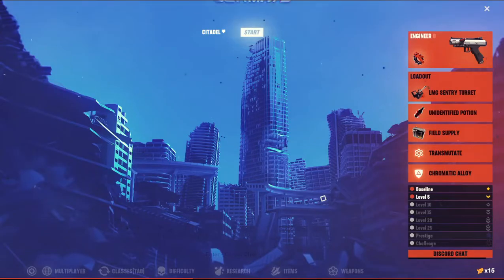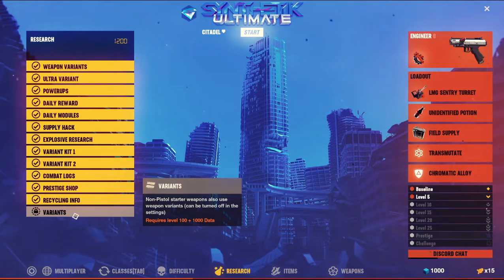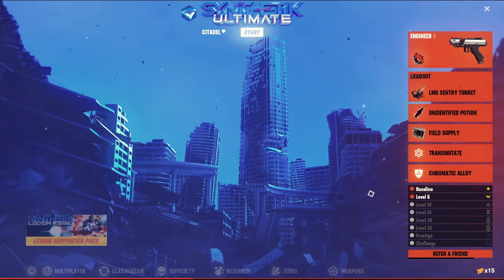These are guns. Research — I've got a thousand. Was there one for a thousand I needed? Variance — non-pistol starter weapons also use weapon variants. Can we turn that off in the settings? I'm nearly there. Just not going to buy anything through that.